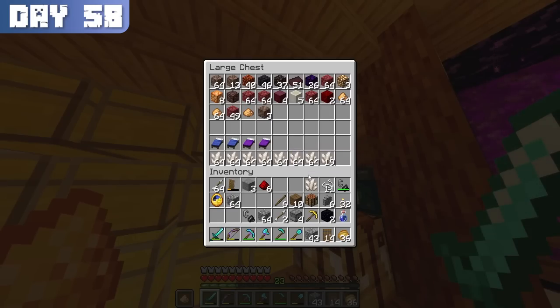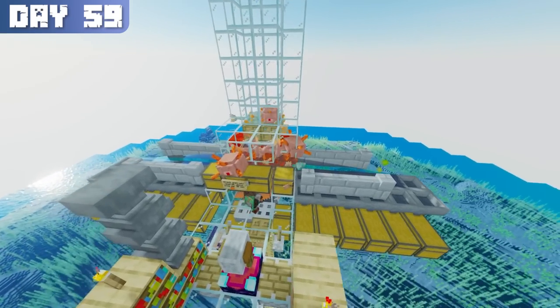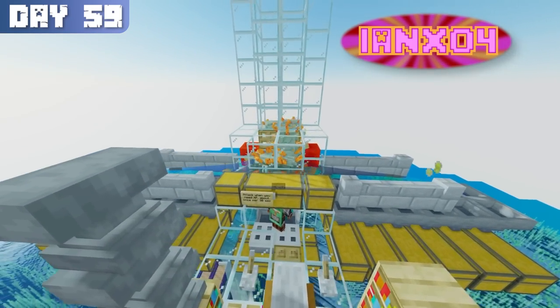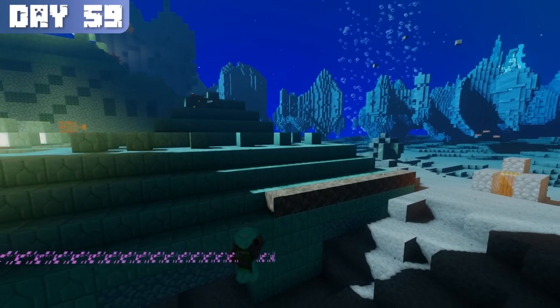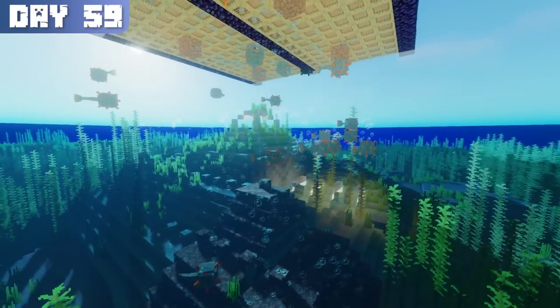Most of the day just consisted of crafting, which I'll skip over. So I'll jump to day 59 where the building begins. The farm design I chose is from Ian Xofor — so all credit goes to him. The first thing I did was place soul sand over one of the corners of the monument, which creates a bubble column that pushes the guardians up. The next thing I did was create the portal chamber, responsible for capturing the guardians pushed up by the bubbles and teleporting them to the nether.